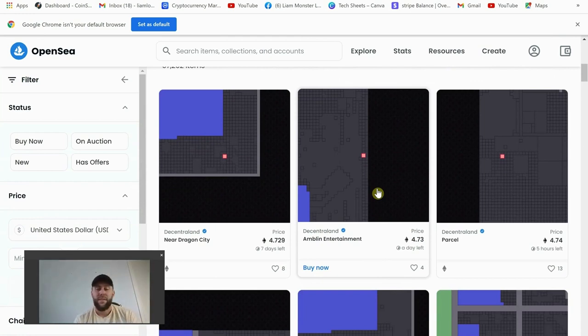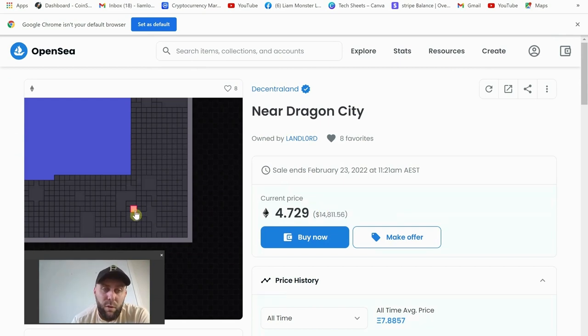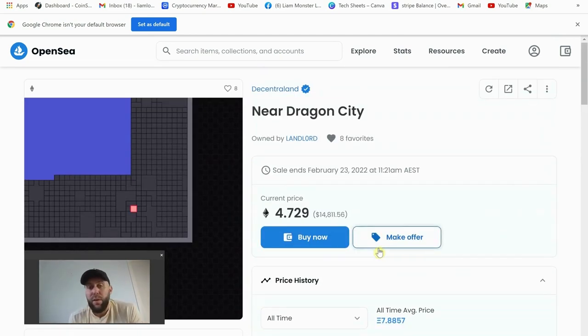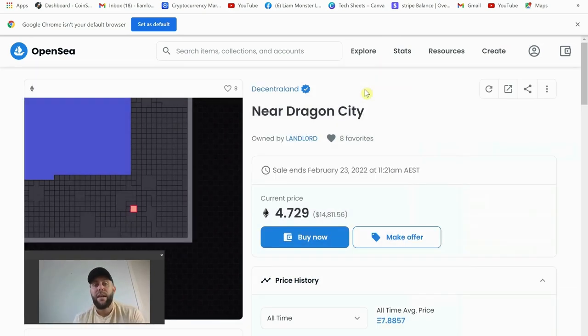It's even more expensive — 4.7 Ethereum, 4.1 Ethereum — fourteen thousand dollars for one small plot of land. It's insane, but people are paying it. Maybe you can buy it for fourteen thousand and put it up for sixteen thousand a week later and make two grand. Again, very easy: MetaMask wallet, set that up, buy Ethereum within MetaMask, find a property, make sure you have a little more than the listing price to cover the gas fee, click Buy Now, confirm in MetaMask, and that's it.